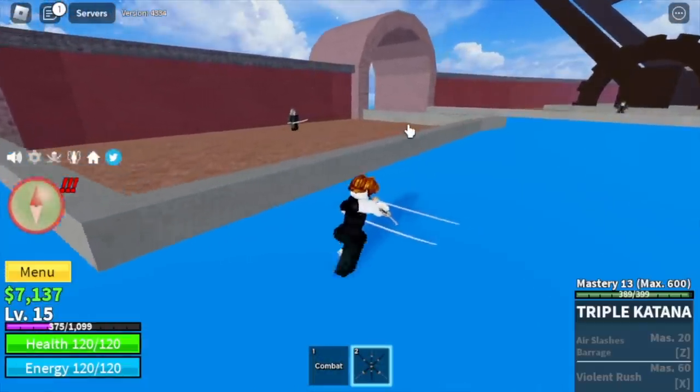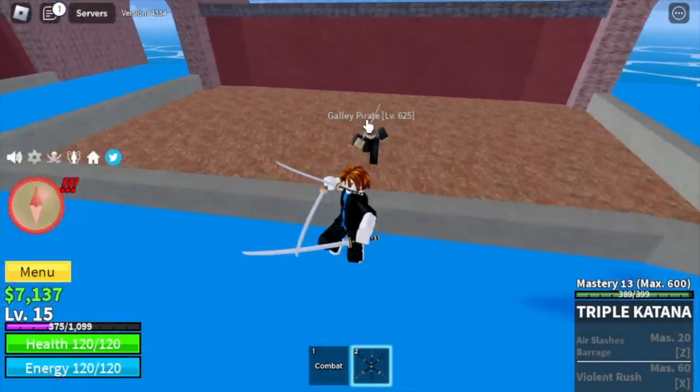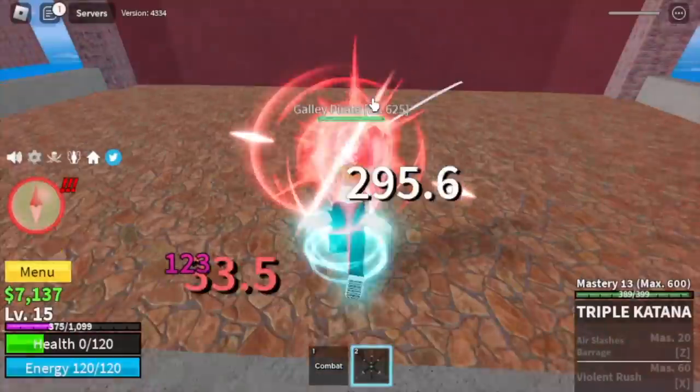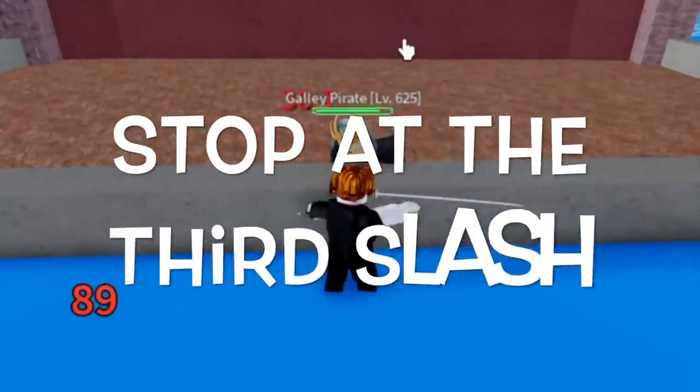Guys, don't do this. Check this out — when using your M1, on your fourth click you will launch forward. So you need to avoid that, and you can do that by stopping at the third slash. One, two, three — stop for a bit. By doing this, you will avoid dying.